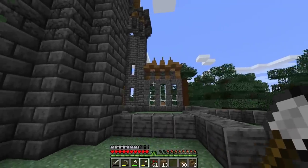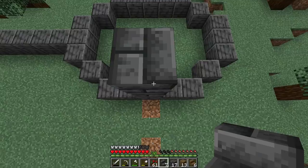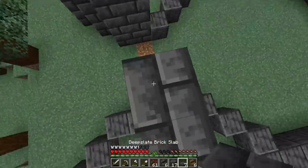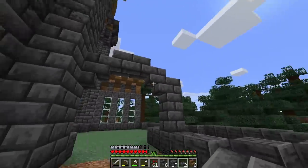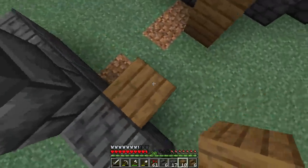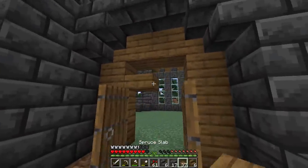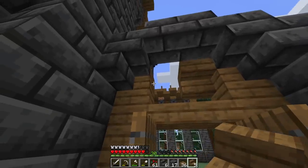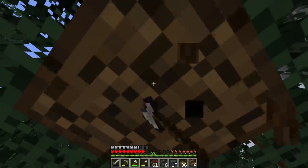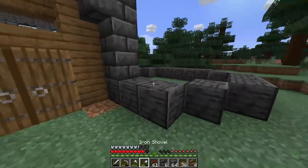Moving on to this side — three blocks up off the ground, an upside-down staircase, same on the other side, then turning it into an arch with slabs. Inside the arch, spruce wood going straight up with more spruce doors, because they're castle doors. Staircases above to make it look more interesting. Then I'm thinking a courtyard on this side — chop down this cluster of trees, raise the land, put a wall. That's good.